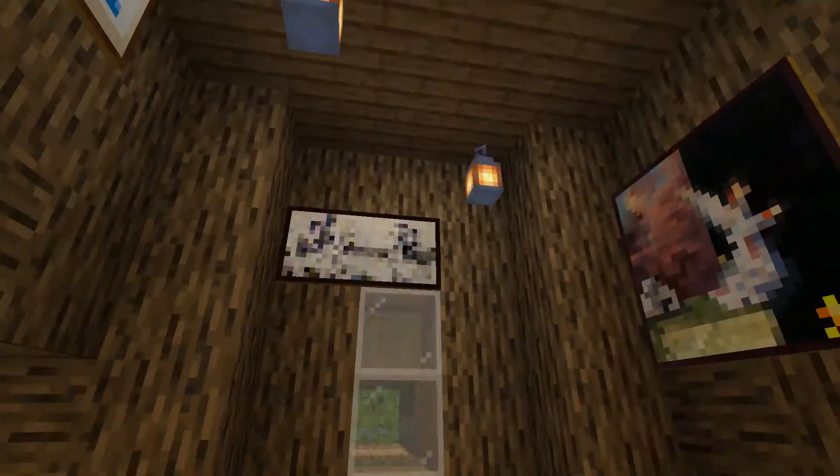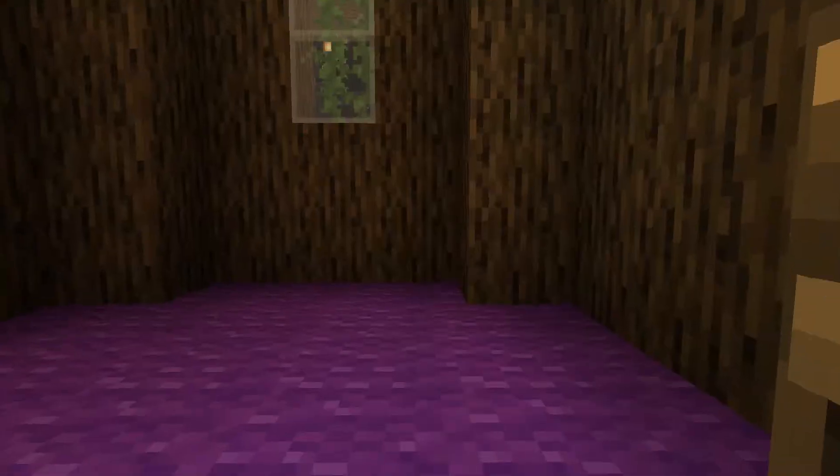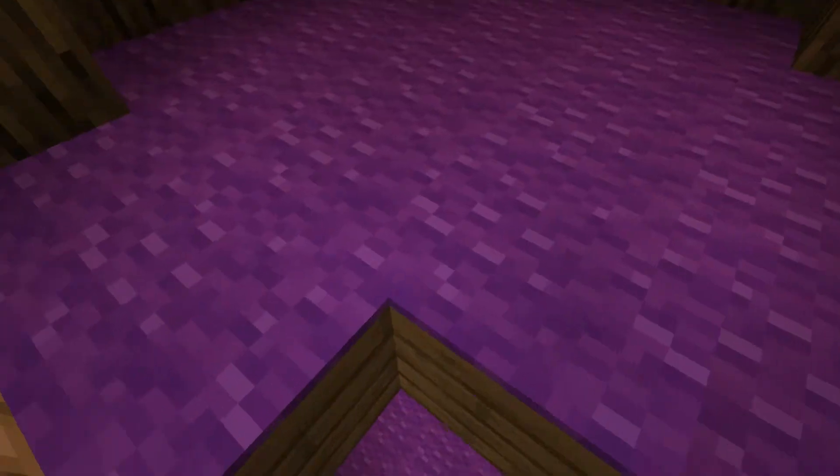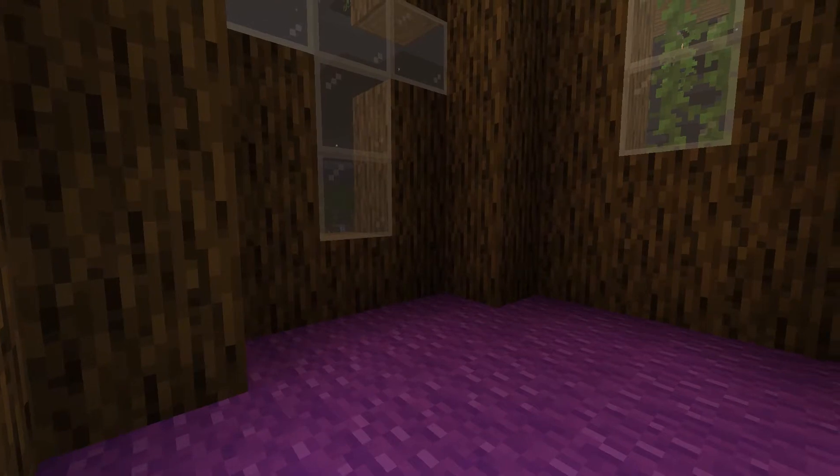Closing the door, you see that our spirally stairs of death are gone, and now it's an open space with open rooms that she has no idea how to decorate, which is why she wanted me to ask you — put it in the comments below.